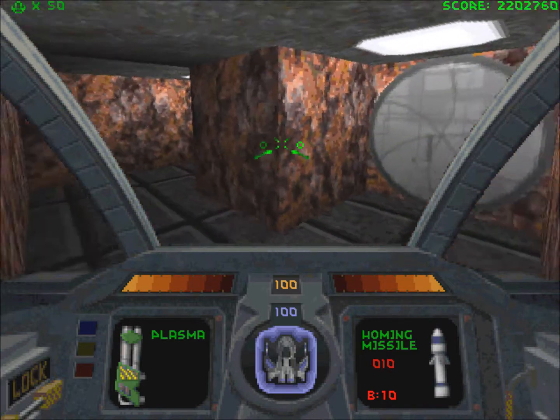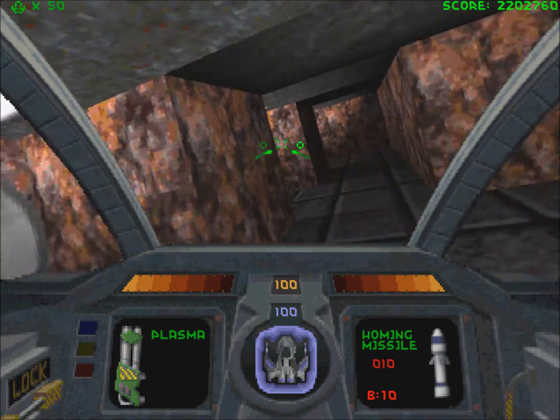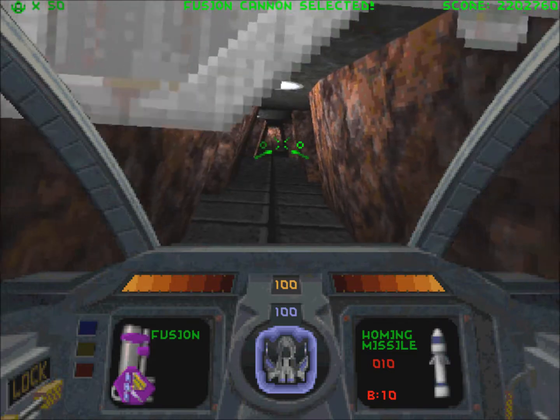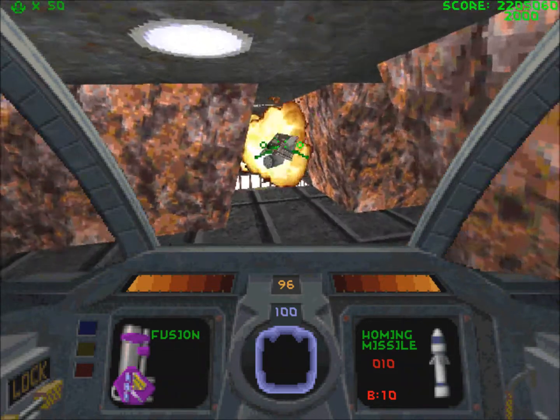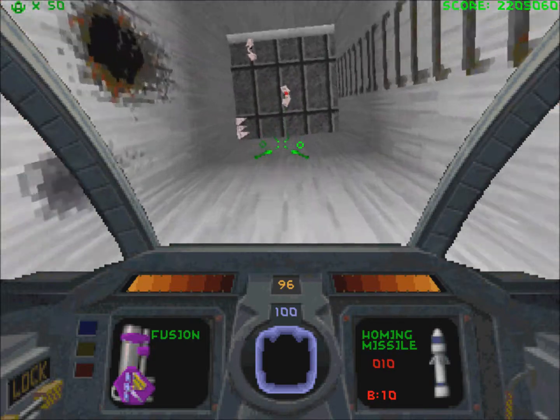Here we have four different respawn points for multiplayer mode — that's a nice touch. Why don't we get started. Right off the bat there is a cloaking device behind the secret door. Let's use that to take care of these class 1 drillers.